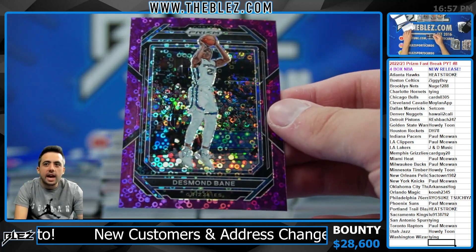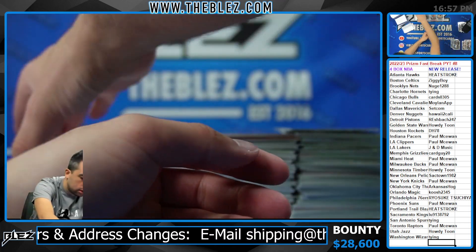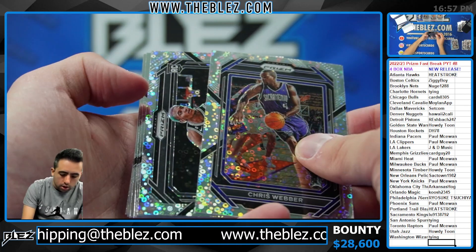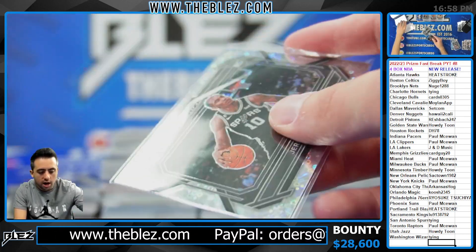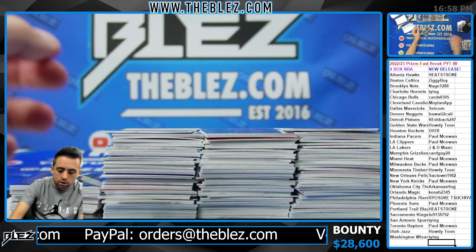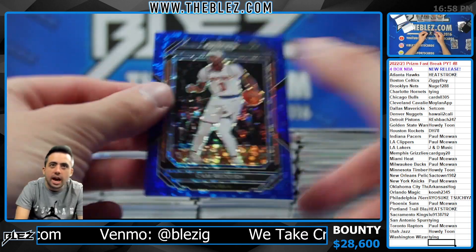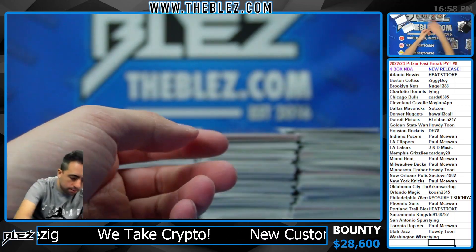Purple of Desmond Bain for the Grizzlies. Some good non-rookie color so far. Weber — and they have the variation, it's so hot for the Spurs. I forgot to announce: one variation per box. Nice first box — take them all. Blue of Cam Reddish for the Knicks.